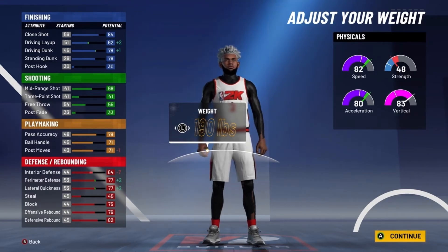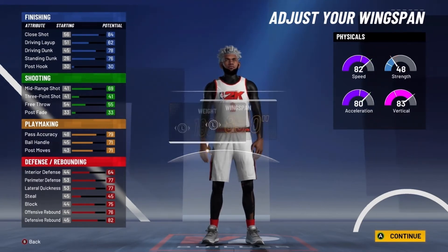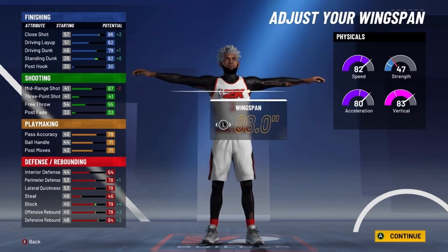Don't dislike the video saying this build doesn't have strength — strength will not matter. You can run guard with this build, to be completely honest with you, but strength just isn't going to matter. For wingspan, you're just going to want to max it out — that's pretty obvious.